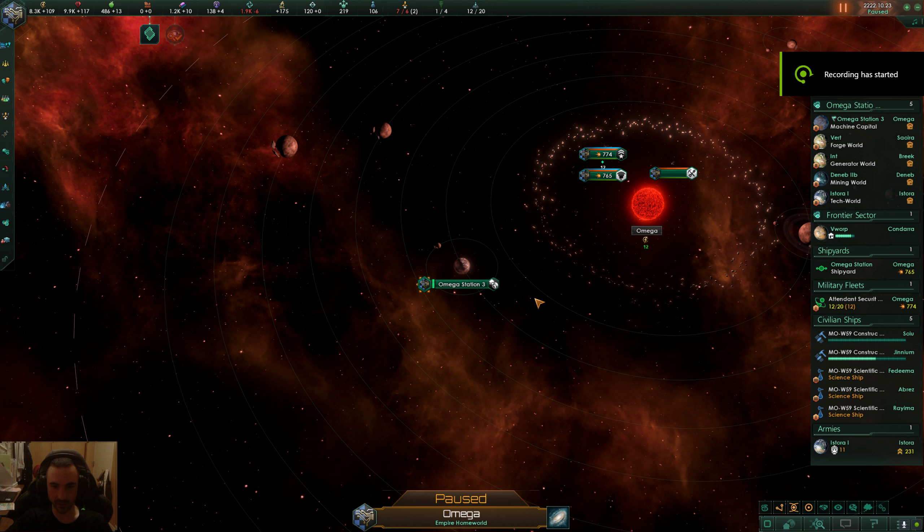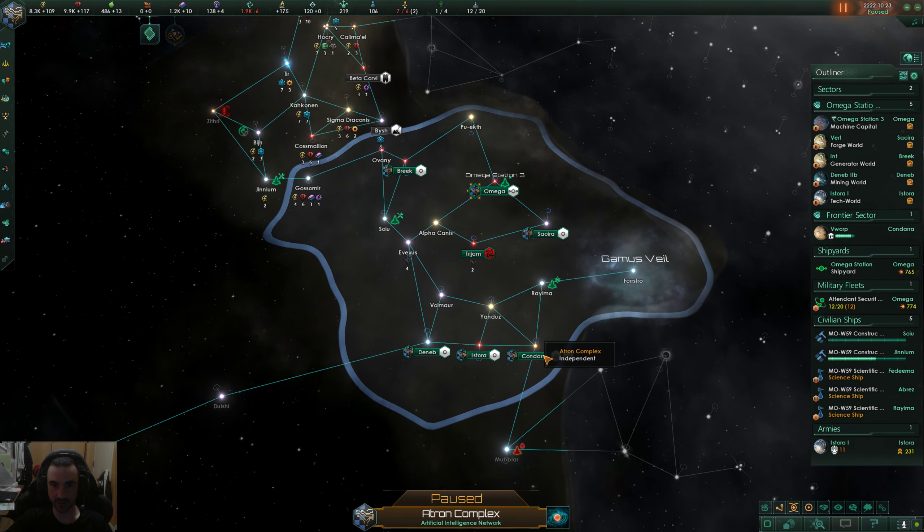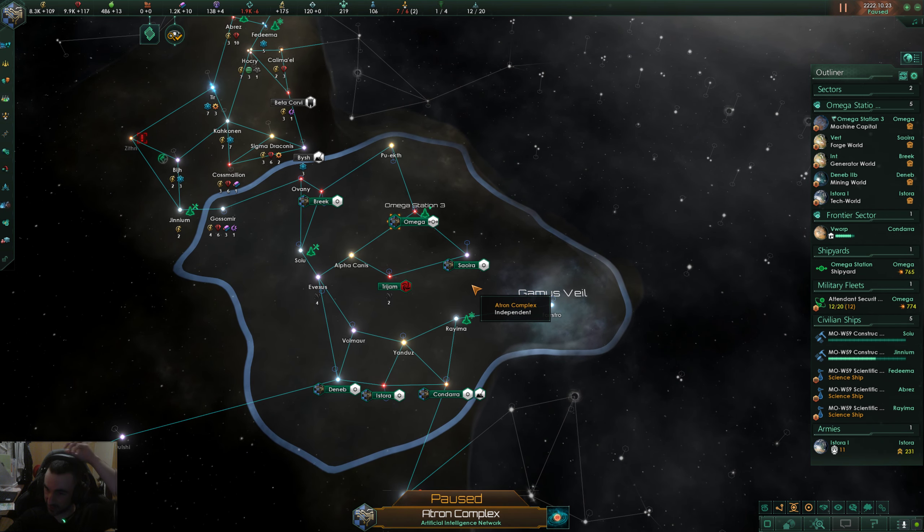Alright, here we are again back with the Stellaris Atron Complex playthrough. Short recap: we just started, we're only about 20 years into the game. We found some aliens that we turned into batteries for some nice energy gains. The main problem we have is we're getting negative unity.